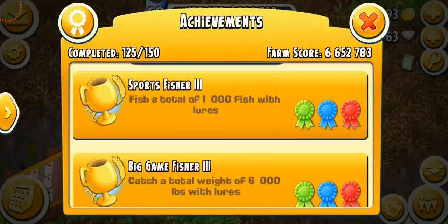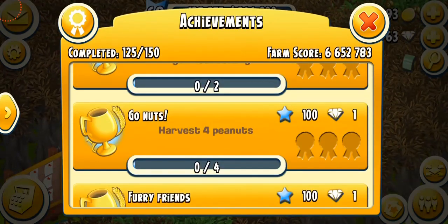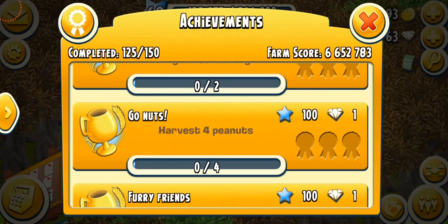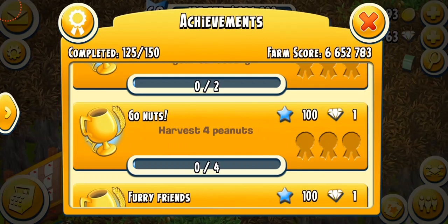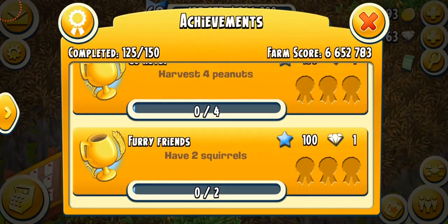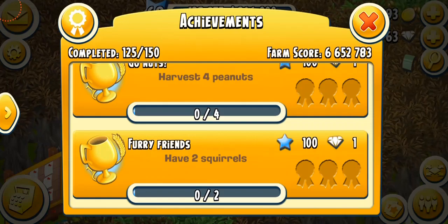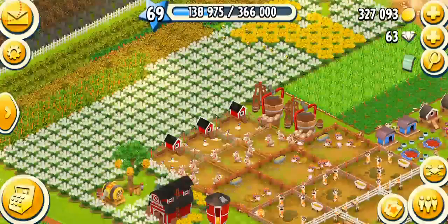If we go down at the end, I'm going to show you guys. We have 'Go Nuts' — harvest four peanuts — and you get one diamond and 100 XP. That's going to get increased as you go. Then at the end you have 'Furry Friends' — two squirrels — and you get one diamond and 100 XP, which we're going to be unlocking just now.